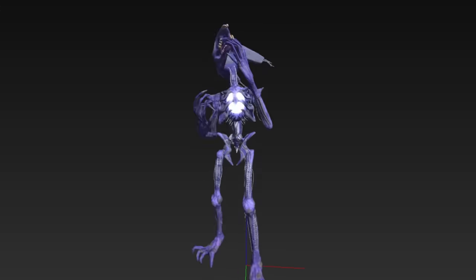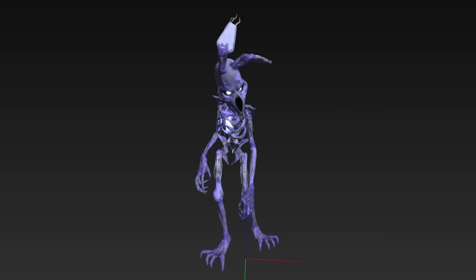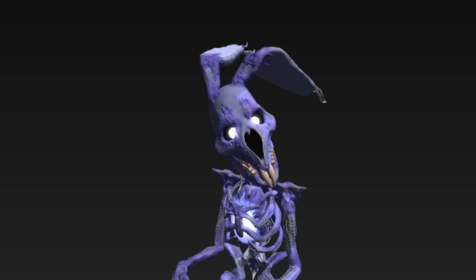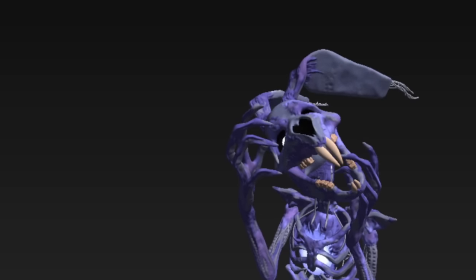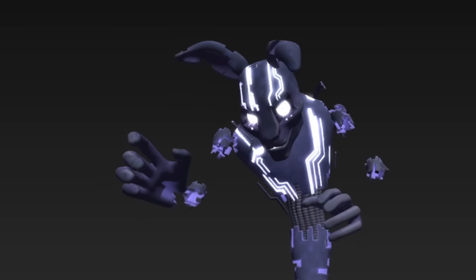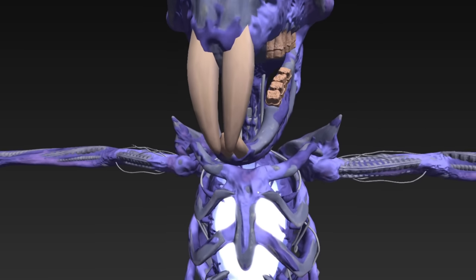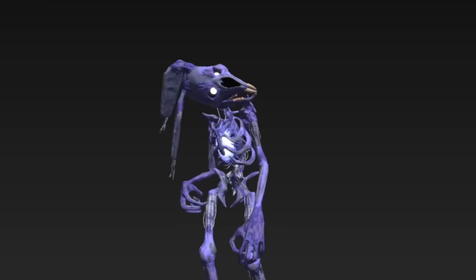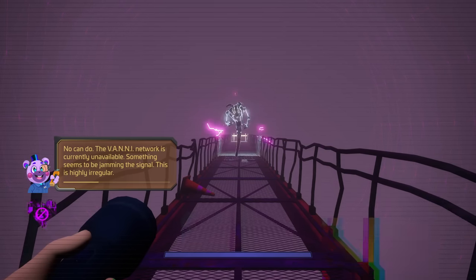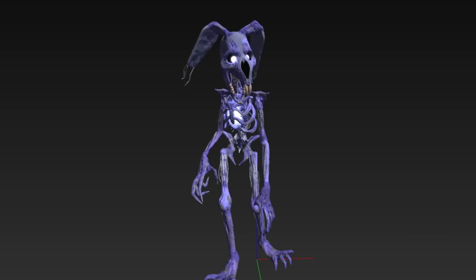The old version of the rabbit doesn't have many animations left over, but there's one that appears to have been meant for the section where you walk down a long path inside an AR tube in the catwalks above Gator Golf, where the rabbit gets blocked by Helpy. This animation lines up pretty well with the entity being blocked by the wall generated there. The old rabbit also has a few very creepy animations meant for teleporting around — if we slow things down frame by frame, we can see how twitchy it looks.